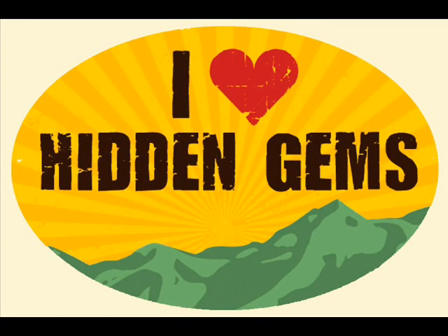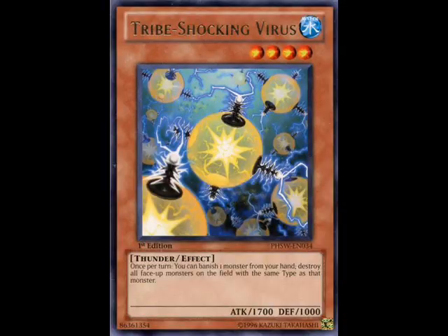What's up YouTube, Capital G here, doing another episode of Hidden Gems, and today I have quite the intriguing gem for you guys. Today's gem is Tribe Shocking Virus, and you guys are probably shocked to hear that this card might actually be decent. When I first looked at the card, I thought this is just clearly a watered-down attempt at Tribe Infecting Virus — probably not going to see any competitive play at all.